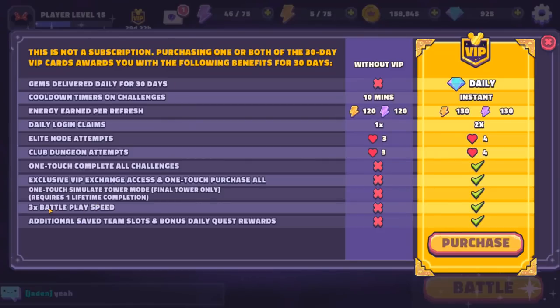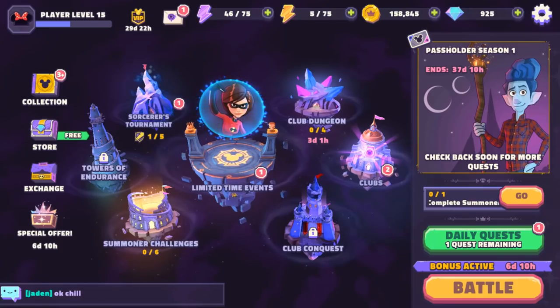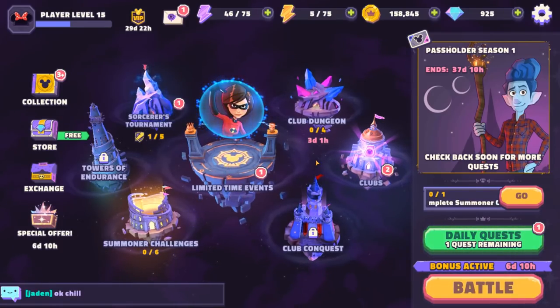Three times battle speed I've already shown you, and then additional team slots — come on. All of this stuff is locked behind VIP. The second you stop giving this game money every single month, all of these things go away, which is super annoying. VIP, for whatever you think about it, is much better than this because at least you get to keep your perks forever. With this subscription, as soon as you stop paying, they're gone.